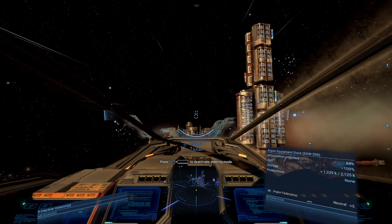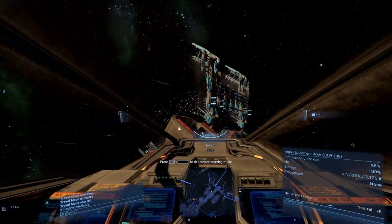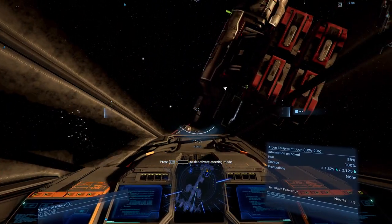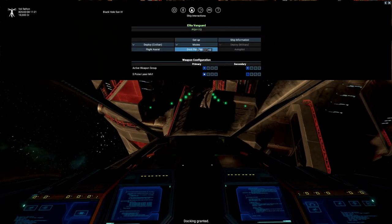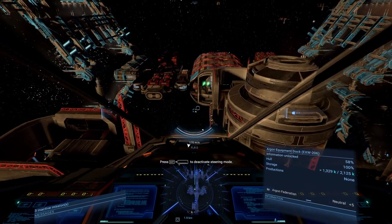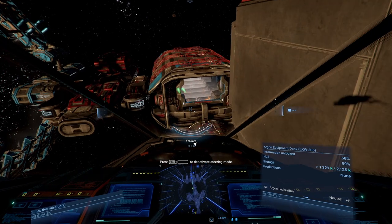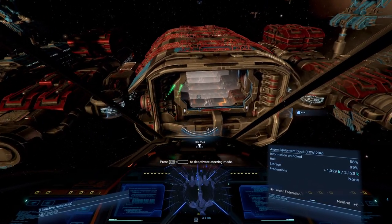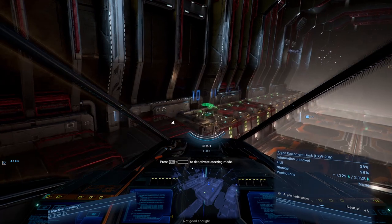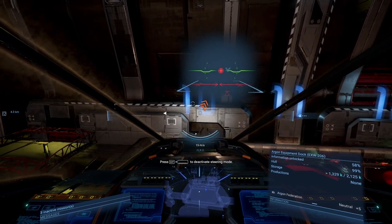If you go to travel mode you'll actually maintain some of your speed - just a little bit of a tip there. Let's request docking permission. It gives you a little green line so you know where you're going. Now since you've only got a dock computer mark one as standard you may not even have that, so it's a little bit tricky to dock. Bring yourself in nice and quickly because as soon as you go over this threshold it slows you down. Line yourself up with your image and pull yourself back down.